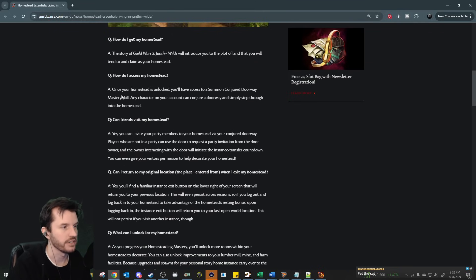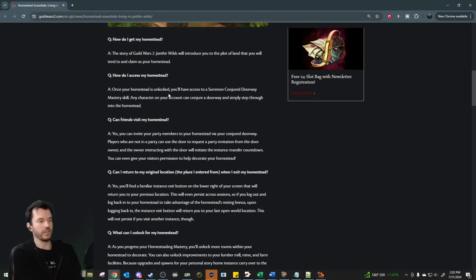How do I access my homestead? Once your homestead is unlocked, you'll have access to a Summon Conjured Doorway mastery. Any character on your account can conjure a doorway and simply step through into the homestead. That means you can access it from anywhere — you don't have to waypoint to a specific spot on the map, unlike the current player housing. There is a gem store item that ports you to your home instance, and there are waypoints right next to player housing in most cities, but this makes it even easier.